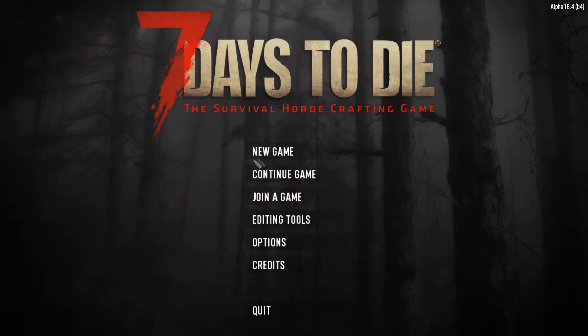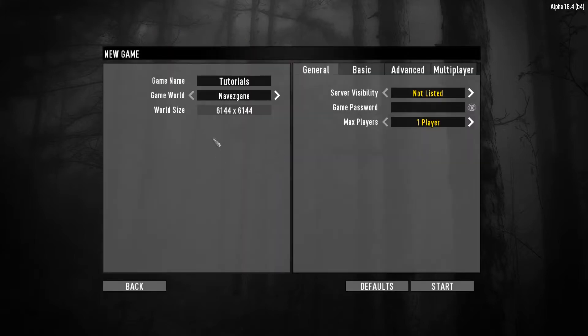To start a new game, click New Game, enter the name of your game — in my case Tutorials — choose your map, in my case the default map of Navis Game. From this point all you need to do is click Start and you will have a default world setup of 7 Days to Die.